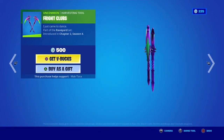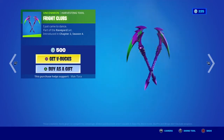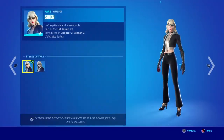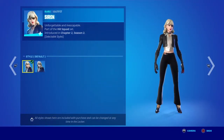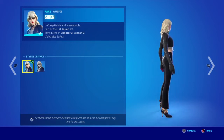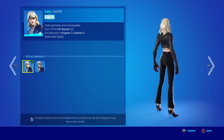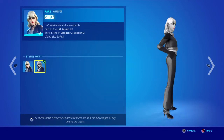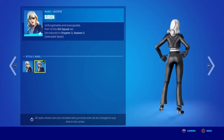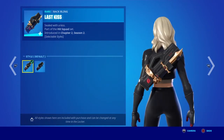We got the Fight Club pickaxe. Then we got the Siren skin — didn't this release like a couple days ago? It feels like it came out recently. Skins like these come out roughly every 29 to 32 days. There's also a noir style for Siren, and we got the Last Kiss back bling — this is the default style.